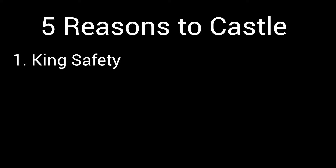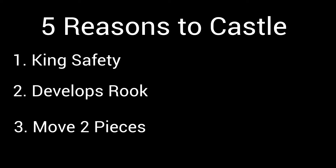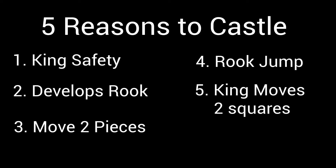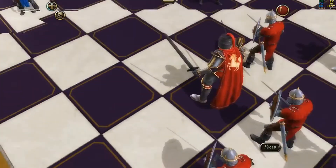You can only castle once a game. There are two places where you can castle: on the king's side, which is the side where the king starts out on, or on the queen's side, the side where the queen starts out on. There are six reasons why we should castle: it brings our king to safety, it brings out your rook, it's the only time you get to move two pieces, the only time your rook gets to jump over something, and the only time your king gets to move two squares. Castling greatly increases our king's safety and also reduces the amount of quick attacks that can happen against our king.